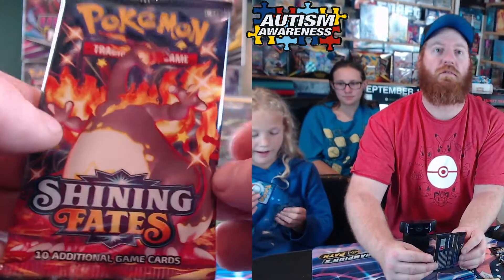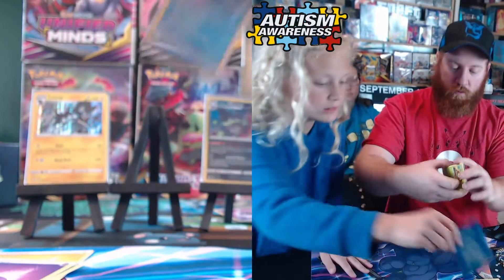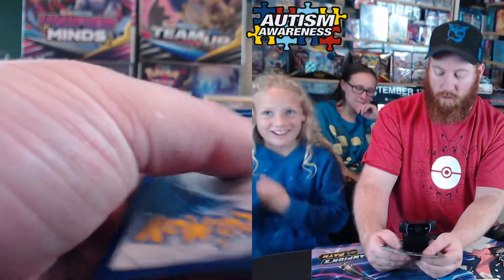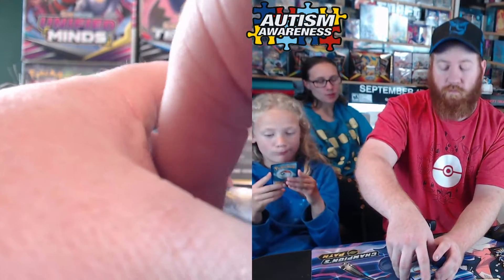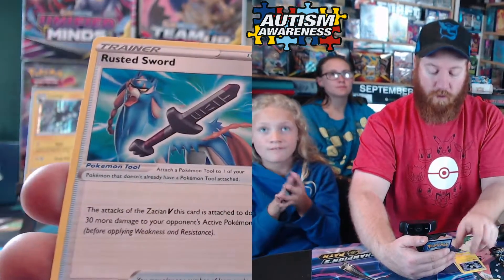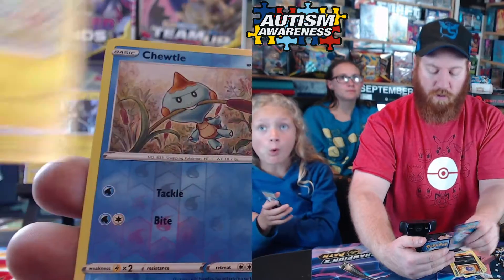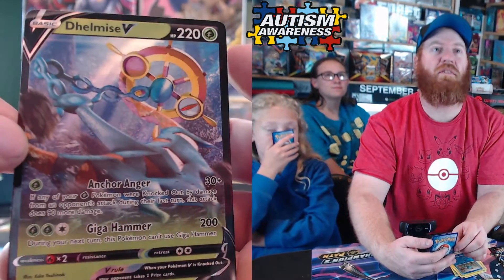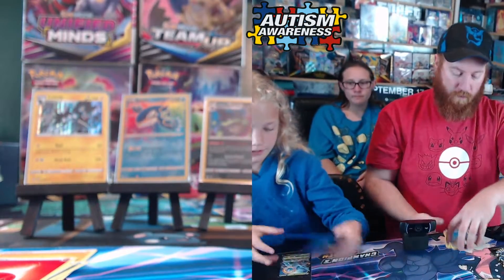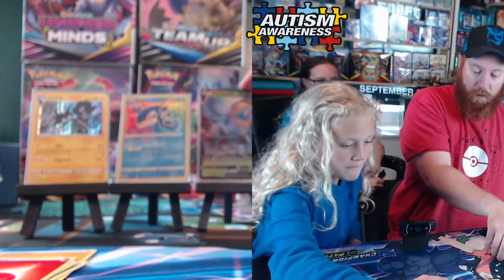Yeah okay, I'm gonna open one and then do the last one. Good job — code card. Alright, lightning, water, grass, fire. Flutzel, Flutzel, Luxio, Rusted Sword, Grookey, Trapinch, Yanma, Koffing, Morpeko — Choodle! Oh, I don't think we have that one, do we? I don't remember. Tell me it's a V. This card tried to kill me. So not the best pulls from this particular tin. Alright, last pack!